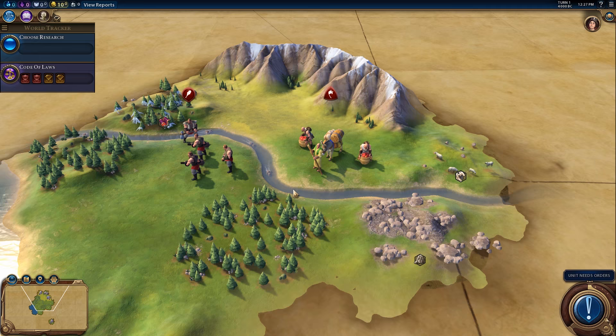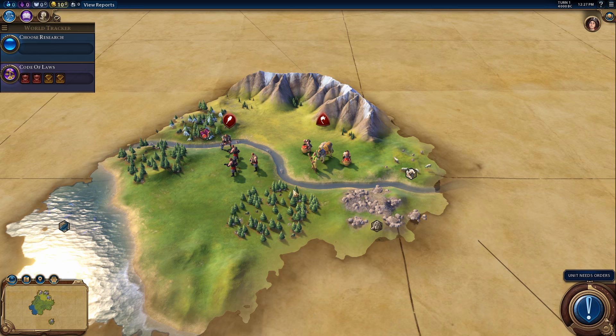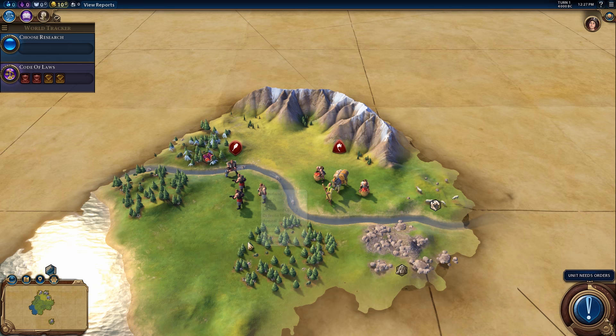We need to keep in mind our start every single time. As I said in the intro, the environment is a huge factor — almost probably the biggest factor on whether you're going to get up a religion or not. This is almost a perfect start in order to get the right adjacency bonuses for the Holy Site District. We have a mountain range here, so this plain tile will be perfect for three extra faith for our Holy Site District.